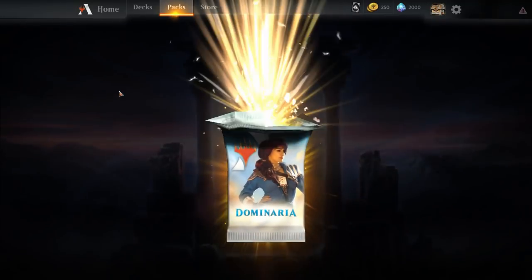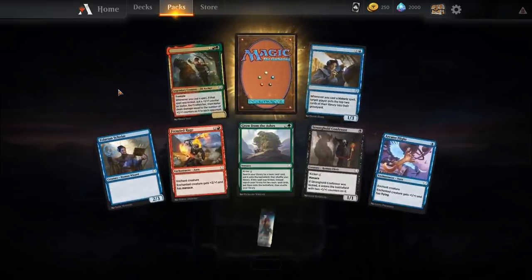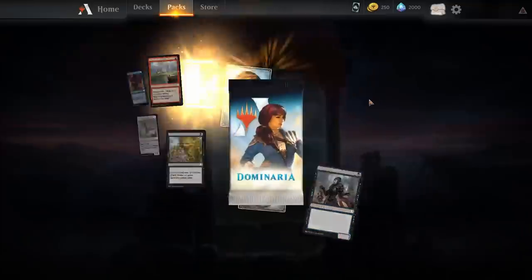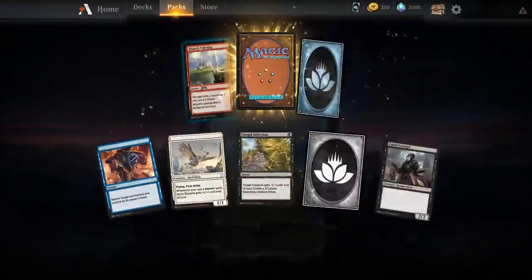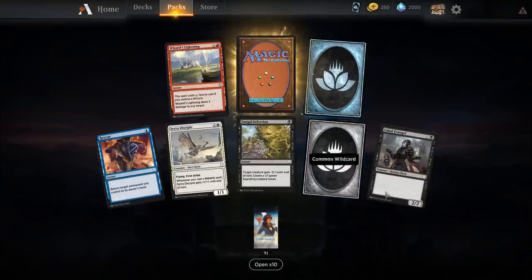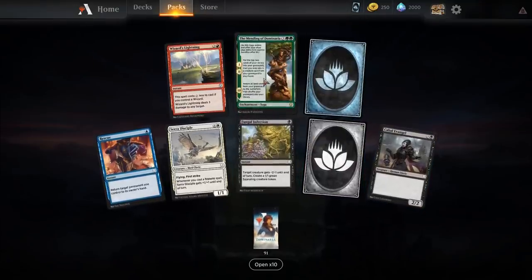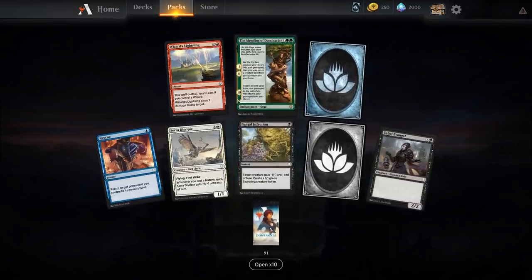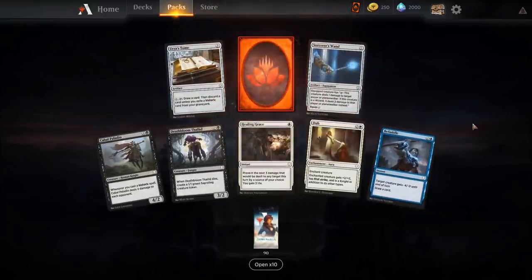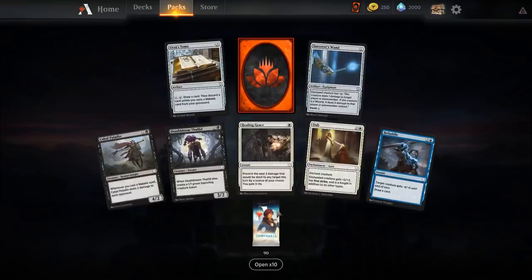90 Dominaria booster packs — come on Mythics, come on Mythic Wild Cards! That's what we really want here. So Rare is Vernforce, not especially playable. We'll basically skim over the commons and uncommons. With this many packs, we should get most of them; we're hoping for Wild Cards. Nothing too exciting so far. The cards do look pretty nice, the art looks good. Mythic Wild Card — alright, that's good. We can trade that for any Mythic we want, and it doesn't have to be from Dominaria.